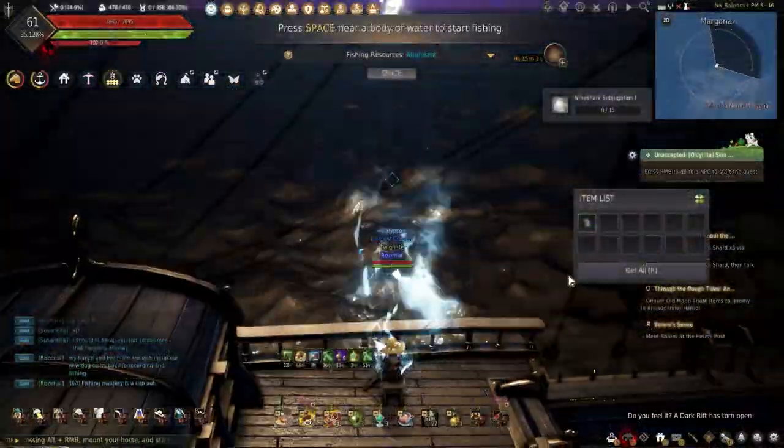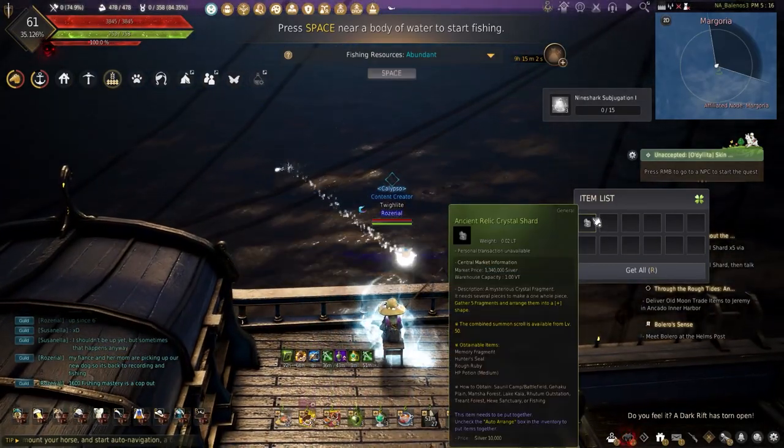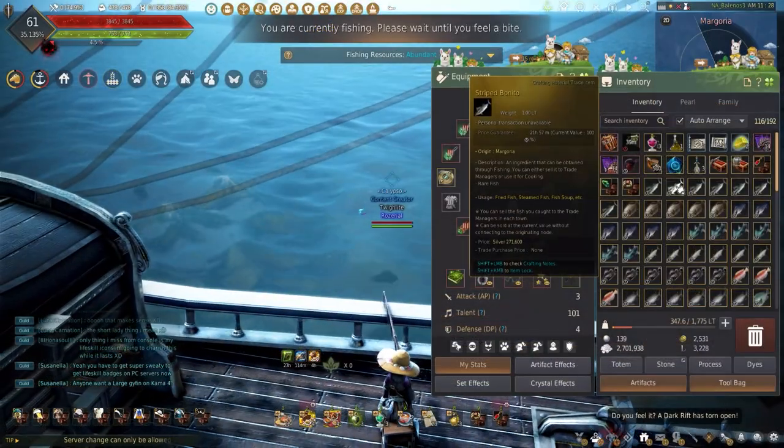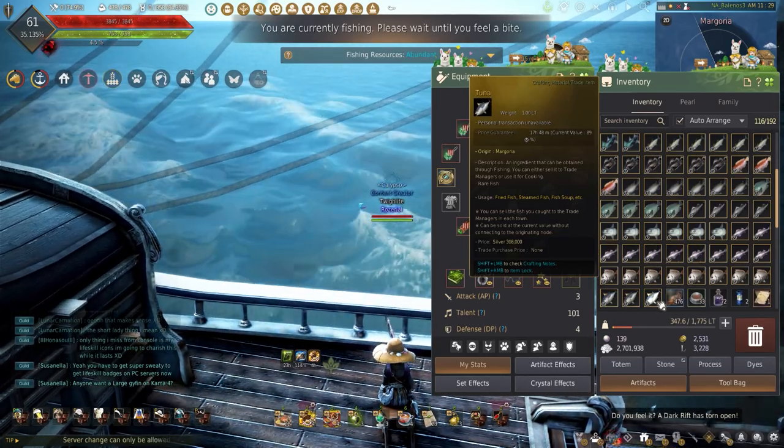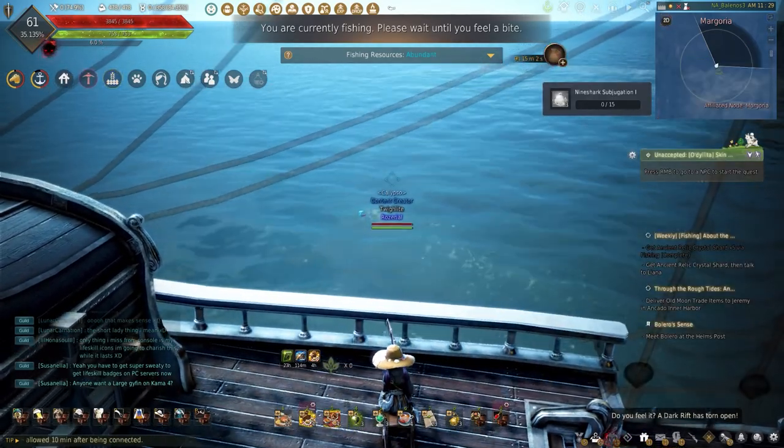Magoria also has the highest drop rate of ancient relics. The main reason why I like coming out here is there are 14 yellow grade fish alone out here, with each area of the ocean having different red grade fish that are worth 3 million to 10 million each.